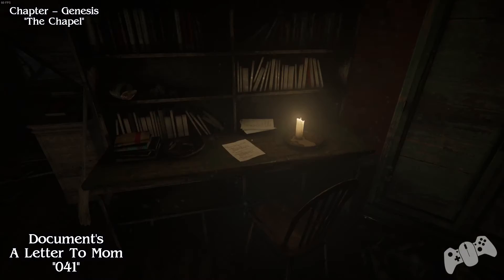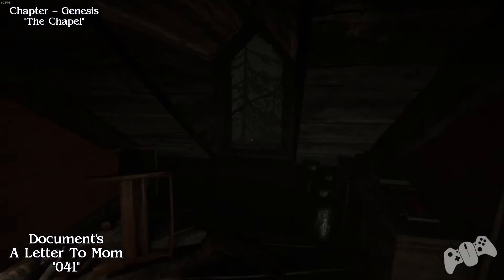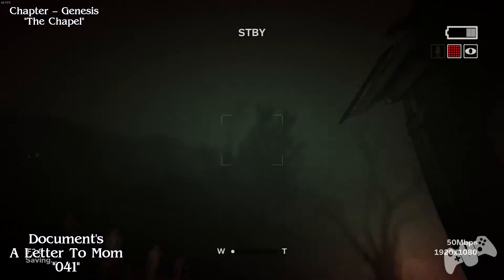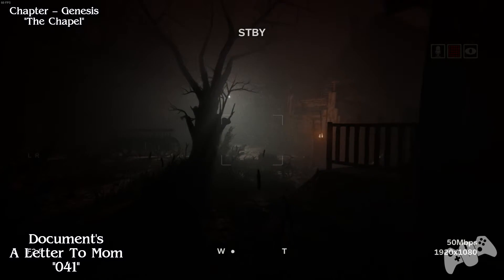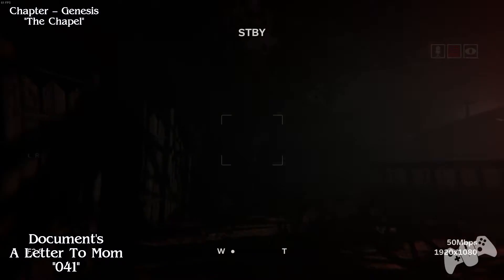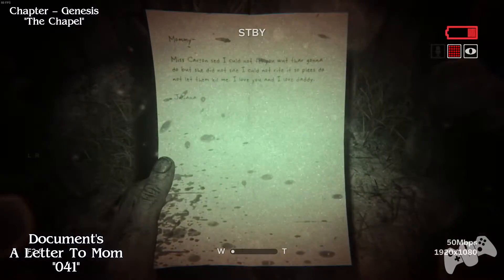From the last location, you want to jump out the window. Pretty much stay to your left hand side and go all the way down the side and you will find another document. That's located in the baby's crib, or buggy, one of the two.